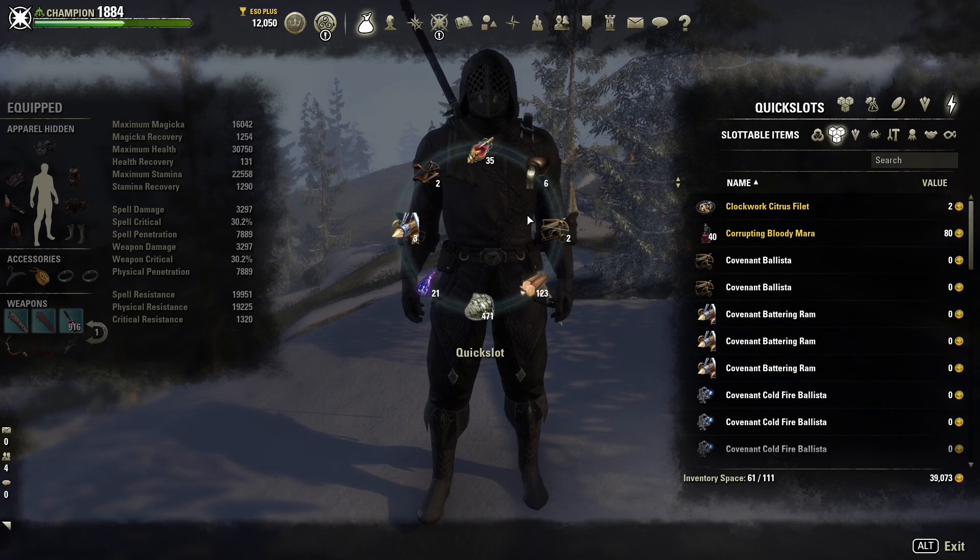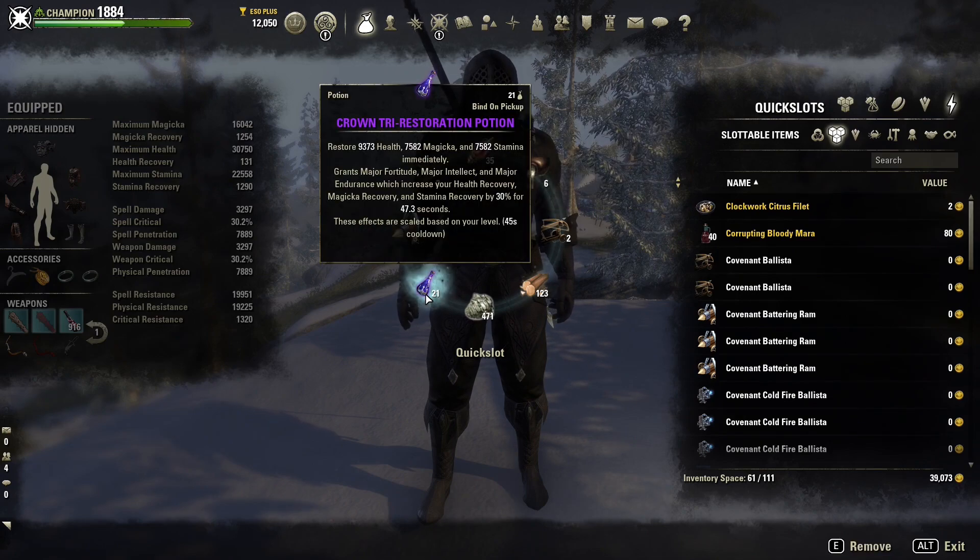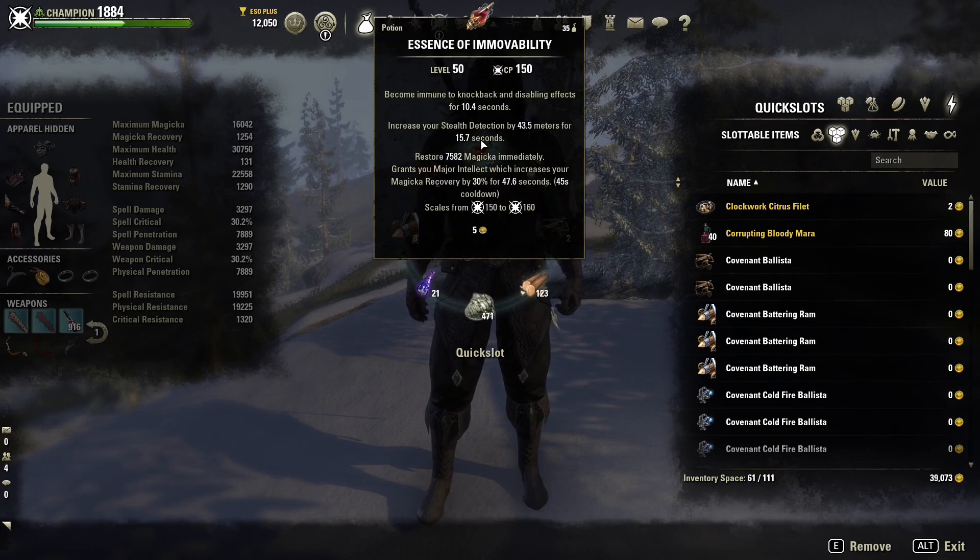For potions we are running the tristat — again this just helps with our sustain, really good to have. And I do have some detect and immovable ones as well, really good for nightblades.